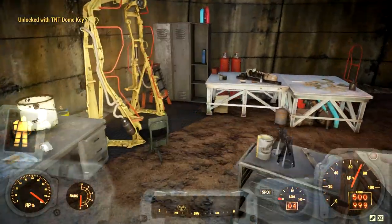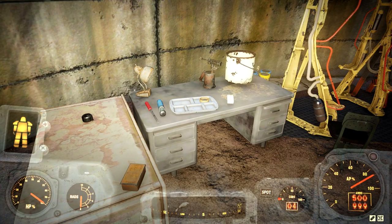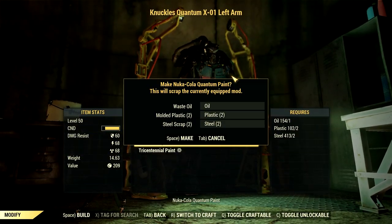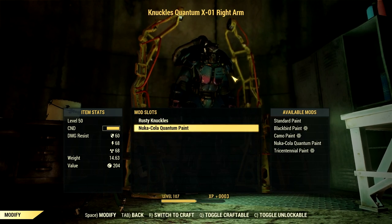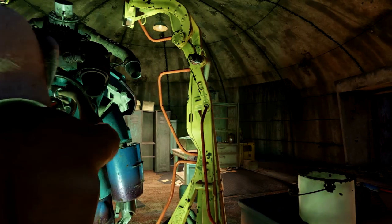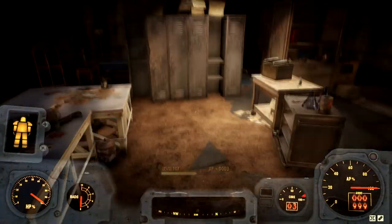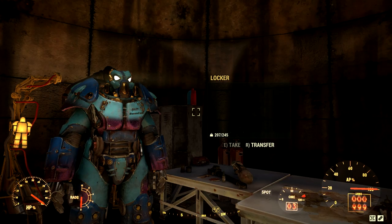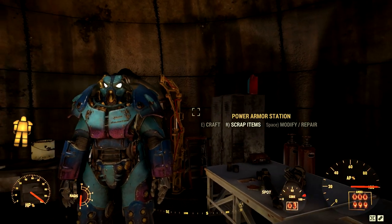The first couple of times I did this, the plans didn't spawn and the keys didn't spawn, so I'm assuming someone else on that server got them. Once you get your hands on the keys, just server hop and go to Black Mountain Ordinance multiple times until the plans are there. It only took me like two server hops and then the plans were just chilling there. Sometimes the door is even open without the key and the plans are there.